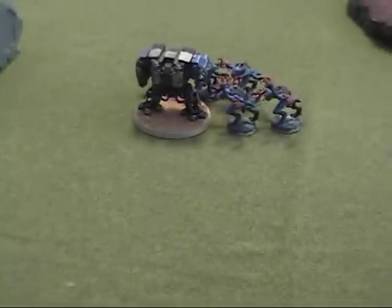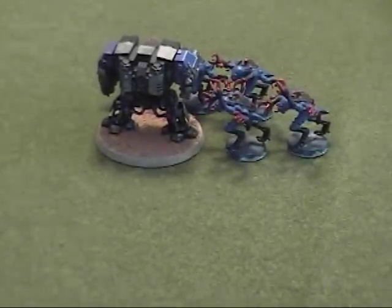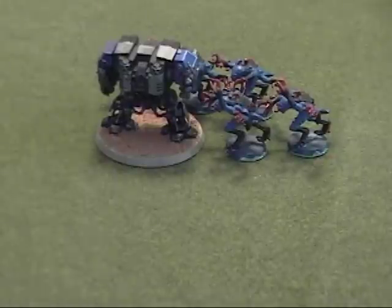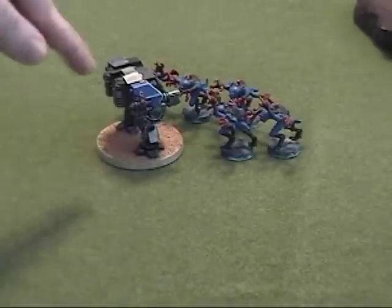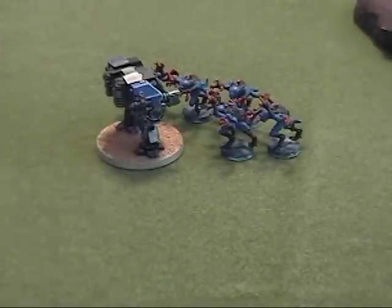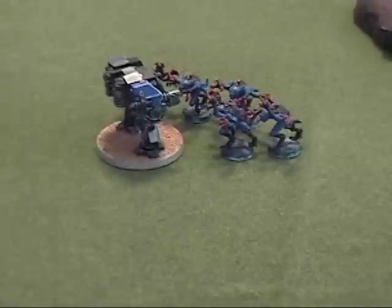Now let's go to the last assault declared — five Genestealers going up against the Dreadnought. The Genestealers have 20 dice to roll. Unlike when they assaulted the Rhino, because the Dreadnought has a weapon skill, they base hits on their weapon skill versus the Dreadnought's weapon skill. Also, because the Dreadnought has a weapon skill, preferred enemy kicks in, so any misses can be rerolled. Weapon skill six versus weapon skill four — they need threes to hit and get to reroll any misses.